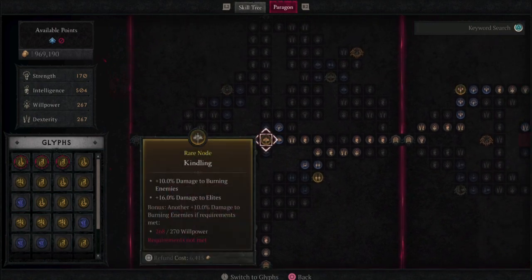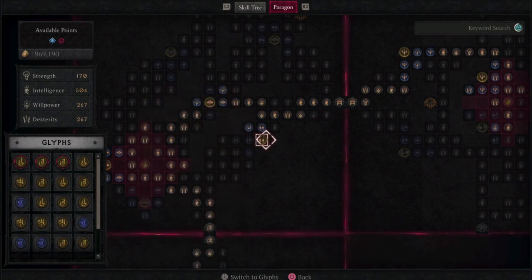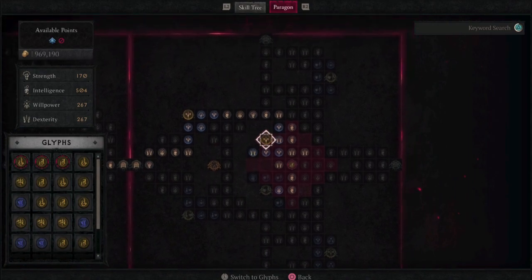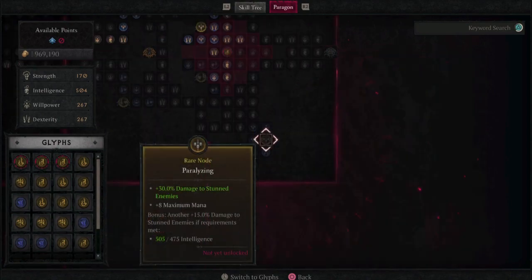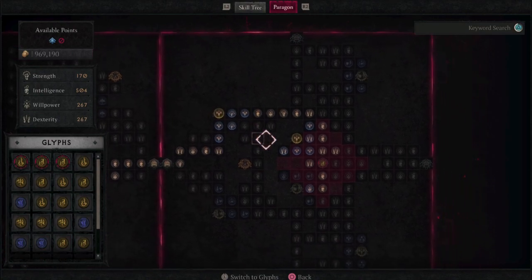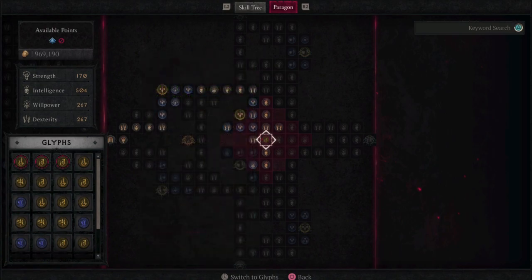Then you want to grab the rare nodes Kindling and Cinder. For your third board, you want to grab the Shock board and aim for the rare nodes Overwhelming and Incapacitate. You'll eventually want to get all the way down to the board to Paralyzing. The glyph I'm running on this board is Destruction for the crit damage, but I haven't got this perfected yet, so this can be improved on.